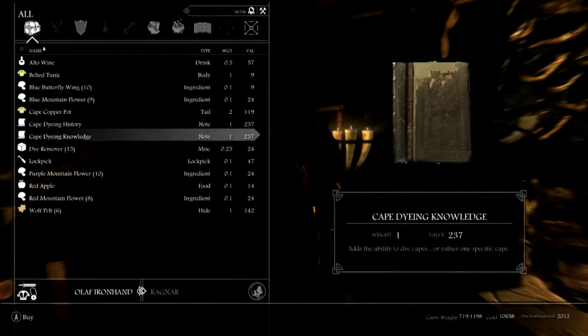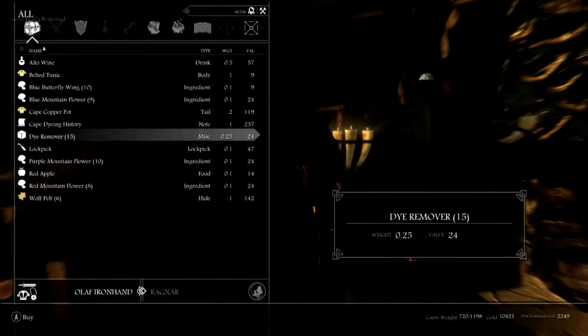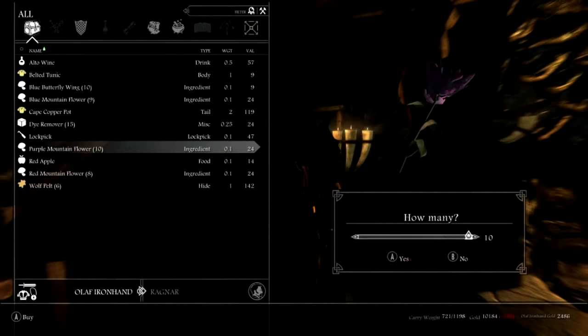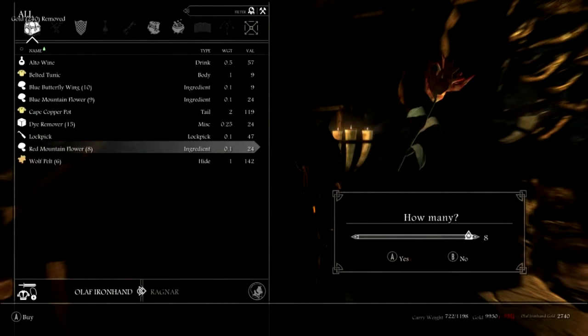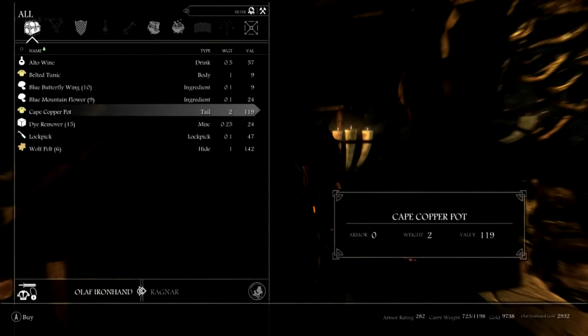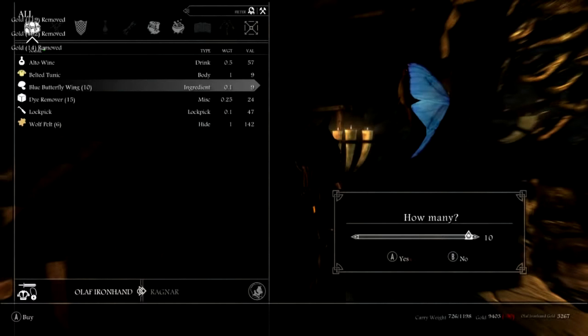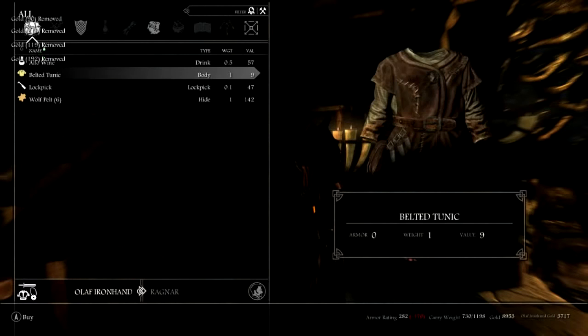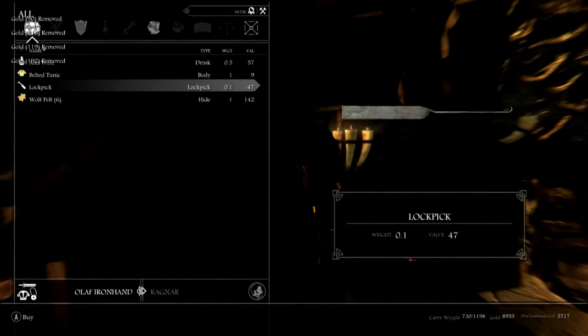Purchase the dying knowledge. I am also going to purchase the cape dying history and a couple of ingredients because I am going to need them to make the dyes. And also some dye remover so I can change the dyes and make some new ones.